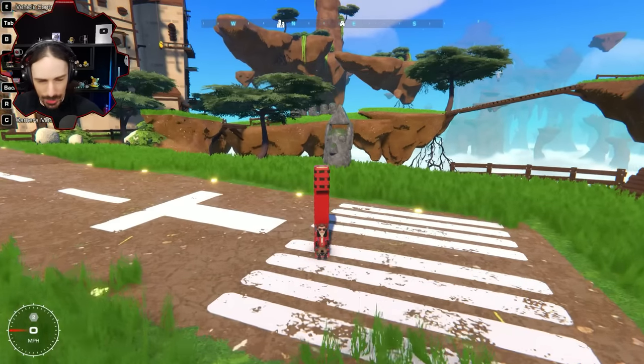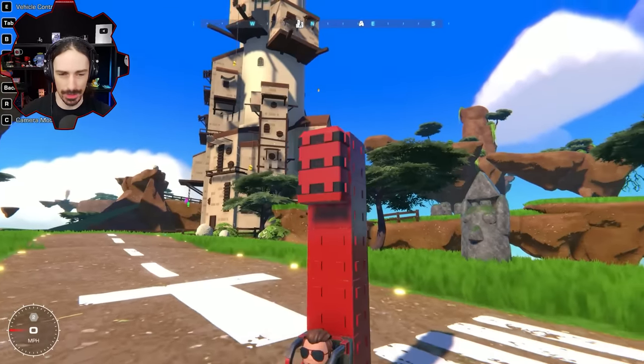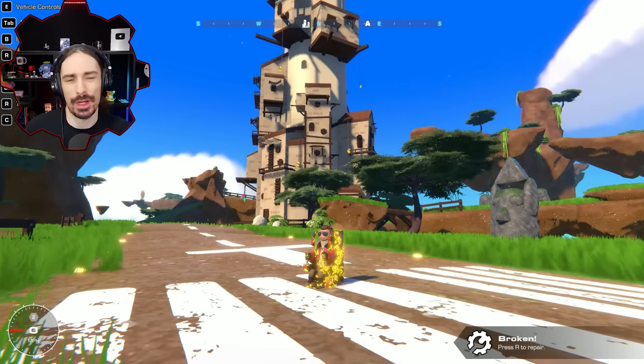Welcome back to the channel. In today's Trailmakers episode, I want to try to convert these bombs into bullets, because normally they just drop straight down like that. But what if you just get them to shoot straight forward?